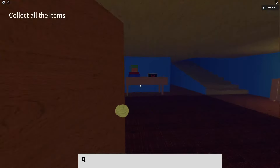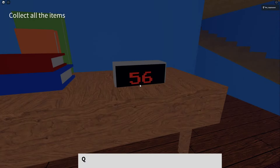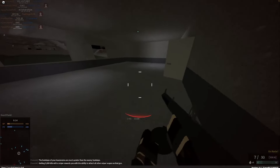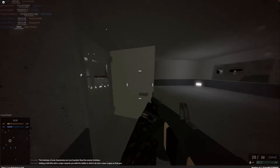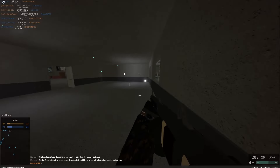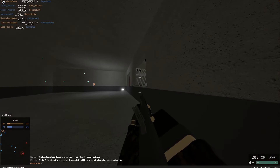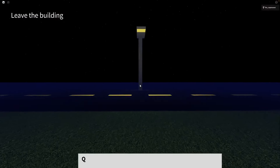Instead I just added a timer on the clock that showed you how much time you have left to win. After you collect all of the items, you have to leave the house, and once you do, a screen will pop up telling you that you won. In reality, this workaround was still very challenging to figure out since I wasn't able to get the GUI to show up when you won, and after more hours of scripting, I eventually fixed the code and the game was fully functioning and ready to publish.